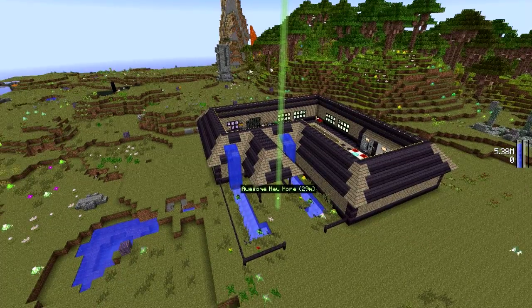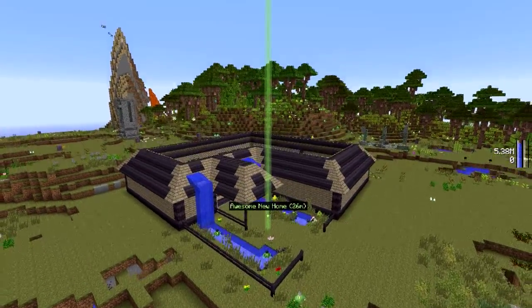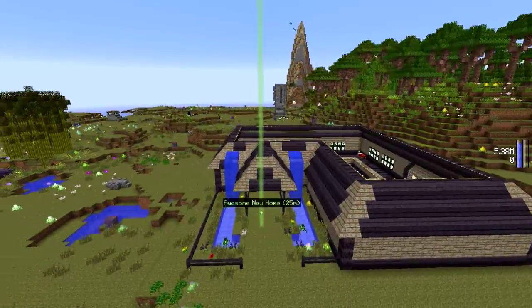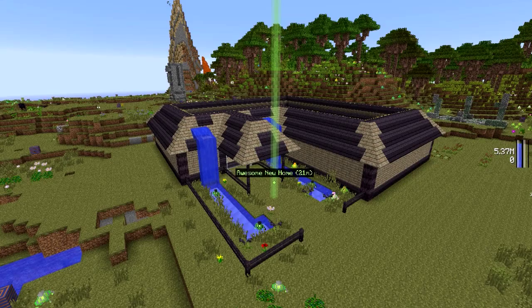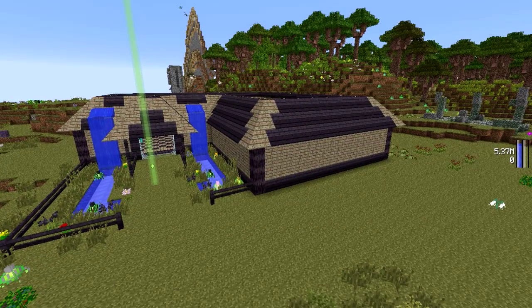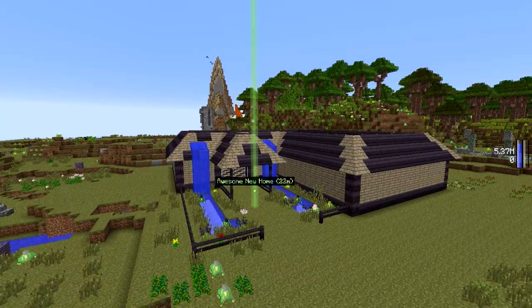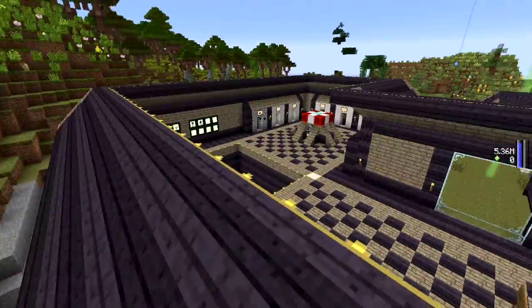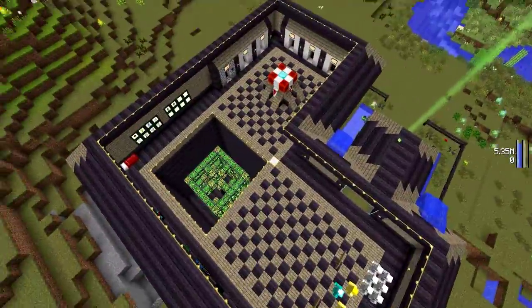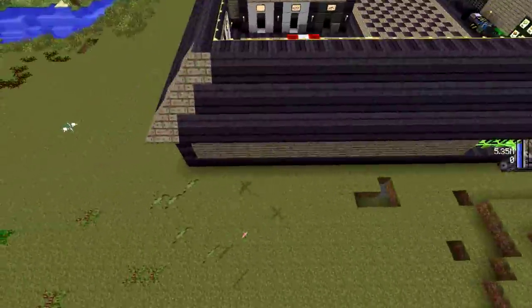All right, so first of all we got the outside. I wanted this to look mainly like a plain old normal house from the outside — not too fancy, not too special — but still be nice looking inside, compared to the previous building I had, which was more like a factory building, sort of like a skyscraper type of deal. It's very productive but it does not look very nice. So that's why I got something like this. Pretty much just the entrance, nothing too special. Got a closed stone ceiling so it lights up the area nicely and I can still see from the inside.